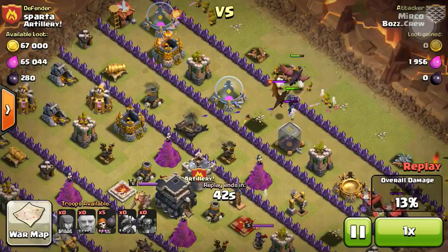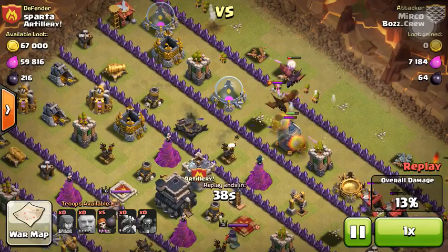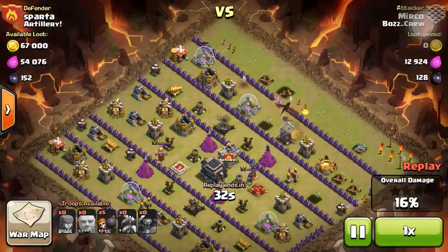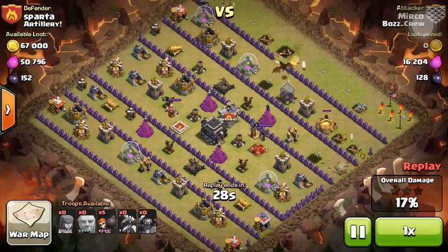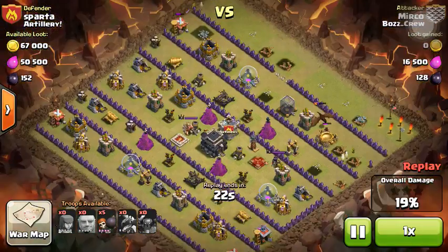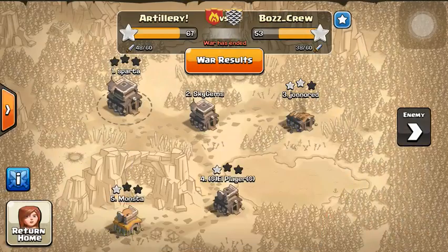Then it was a dragon vs. dragon battle — I popped my tesla. My dragon took out his, and we won that raid. I'm going to keep this base for a little bit, or might make it my real base if it keeps working out this well. However, I don't like how exposed the collectors are. Either way, we gave up no stars for the clan.